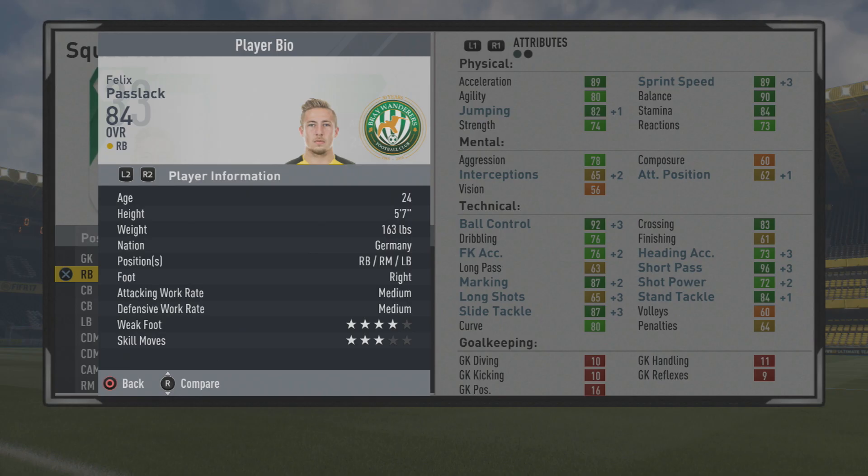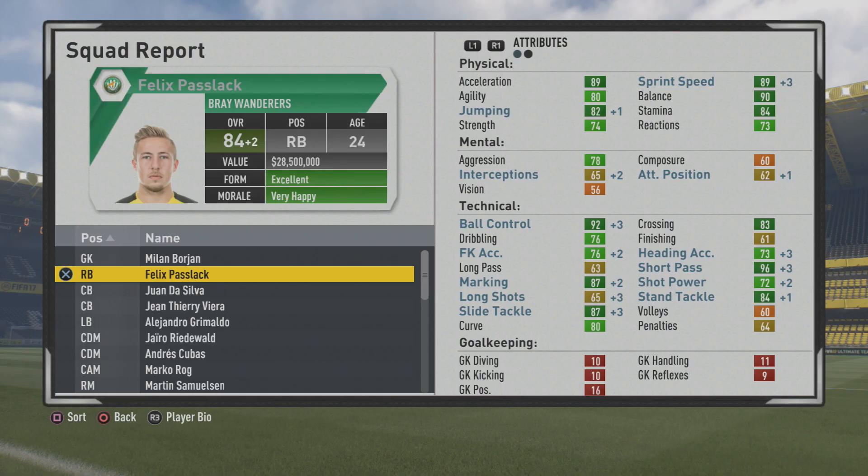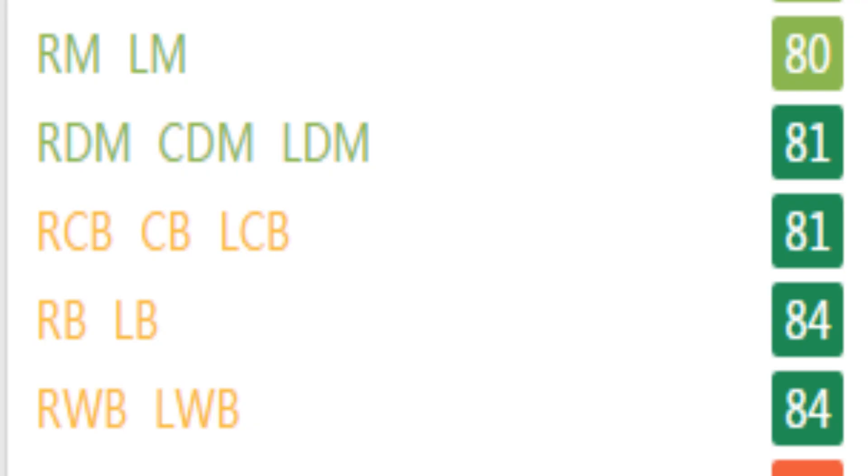He's 80 as a right mid, 81 as a CDM, 81 as a center back, and 84 as a wing back. So a pretty solid defender who could definitely play a bit as a right mid or left mid — could be pretty solid in a 3-5-2, pushing up and down the pitch.